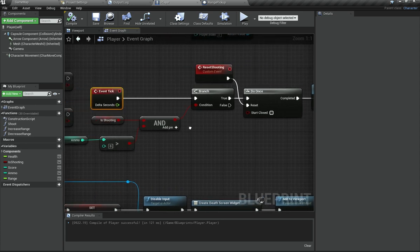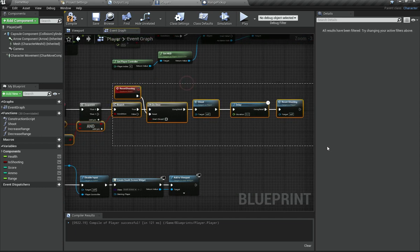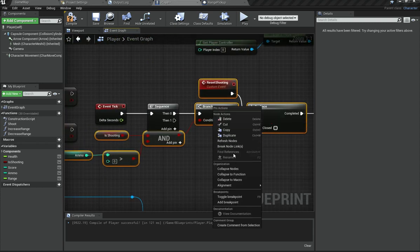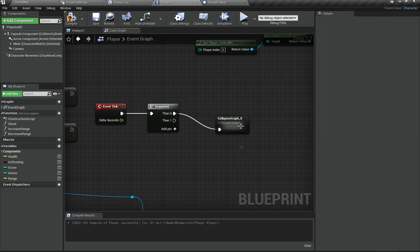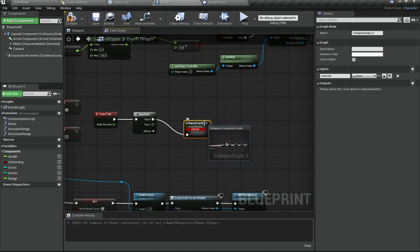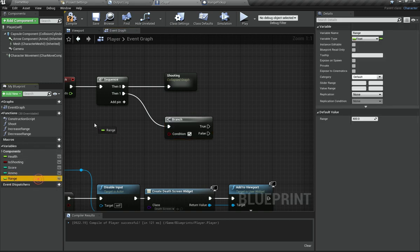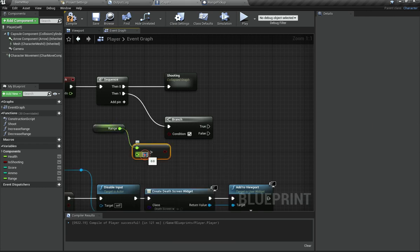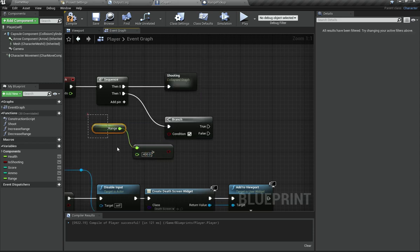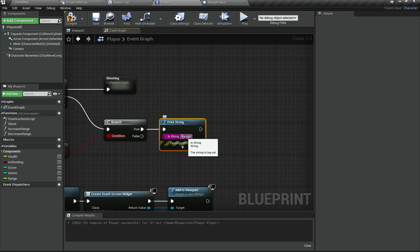In the Event Graph, I'll add a Sequence node to the tick event, which lets us do multiple things in one tick without worrying about branching — it executes everything in order. I'll right-click on the branch and collapse nodes to a sub-graph, naming it Shooting. Then I'll check if our Range variable is greater than 400; if it is, that means the increased range power-up is active. I'll add a Print String showing 'Range' in red to confirm it's working.